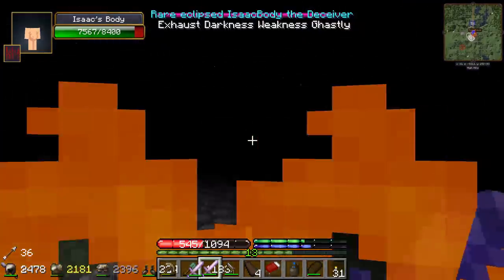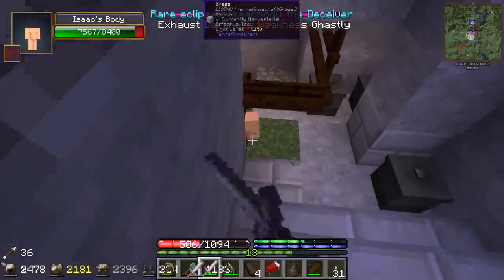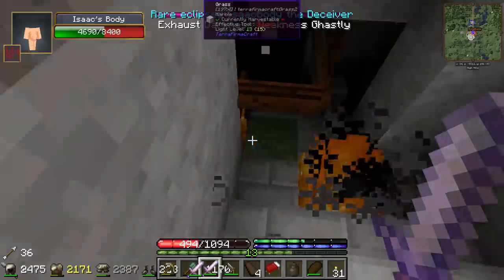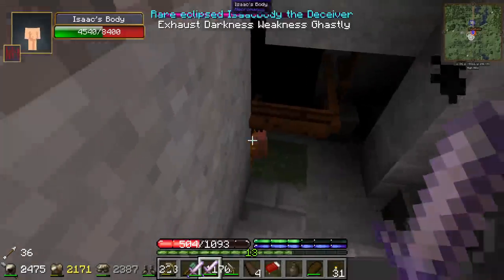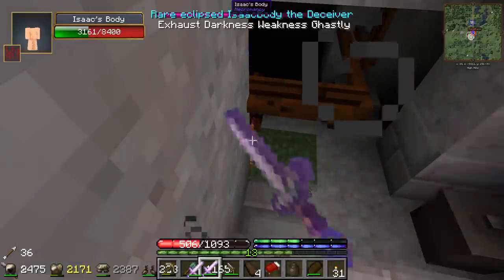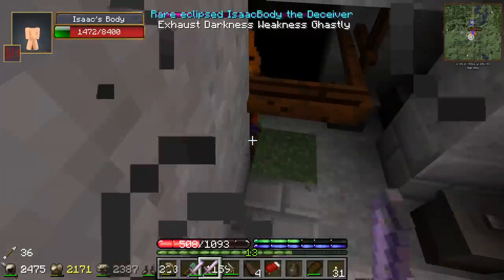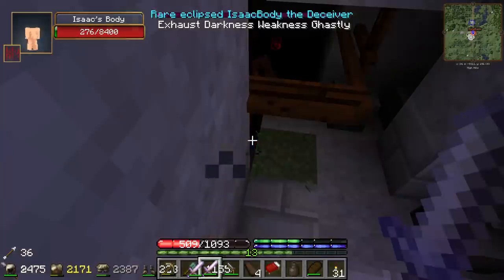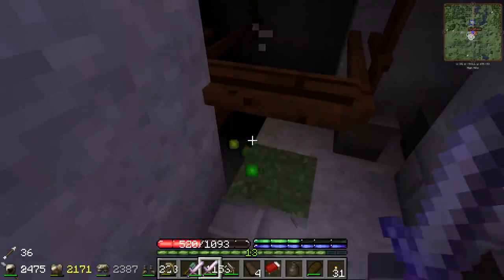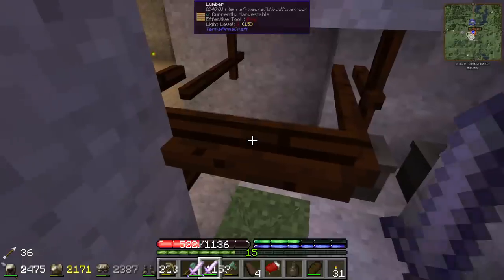Thankfully we got - ooh, maybe we don't have him trapped. We are running kind of low on health here, we gotta cheese the rest of this fight. We are very - I think he gave me weakness or something, I got some particles. He's on fire now, like he's lighting everything on fire around. What a weird, weird guy. Please be the final stage. Is it zero? He's dead, he's dead right? Oh man, that was a weird little guy.